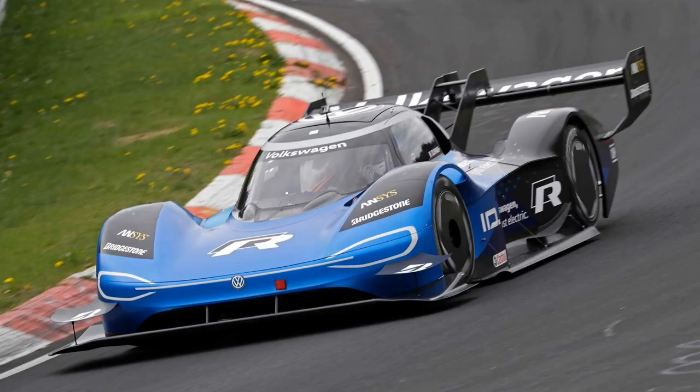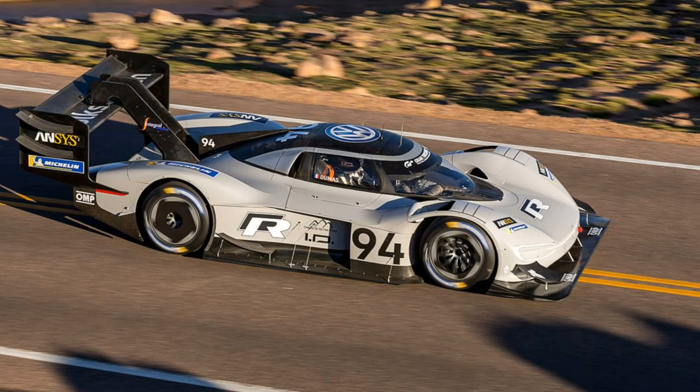On the left we've got the Volkswagen ID.R Pikes Peak. This car was participating in Pikes Peak in 2018 and it broke or shattered the outright lap record on the actual hill climb itself. It's the first ever car to get under the eight minute barrier.